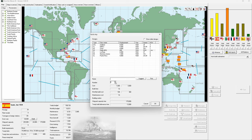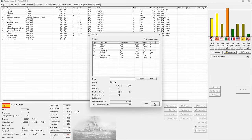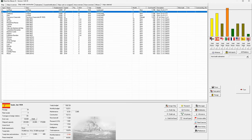The minesweeper design is ready — let's build. I'll do 10 of each. These corvettes are now going onto hull construction because if war is about to break out imminently, I don't want to have to scrap a bunch of light cruisers.